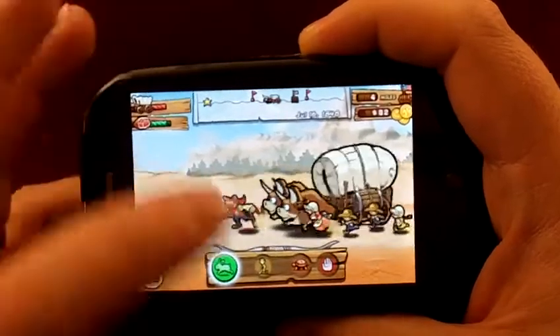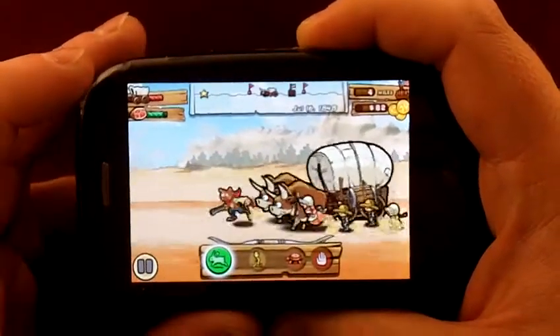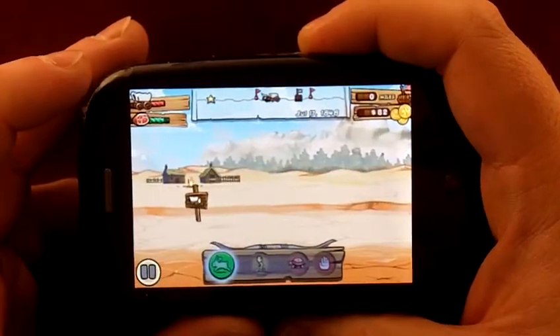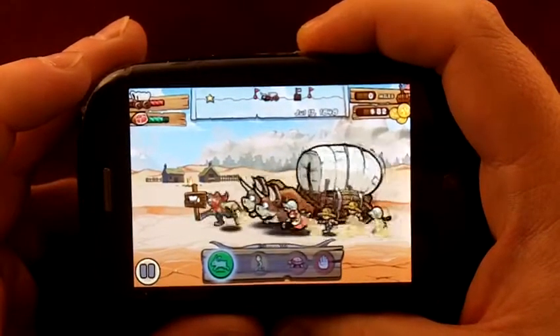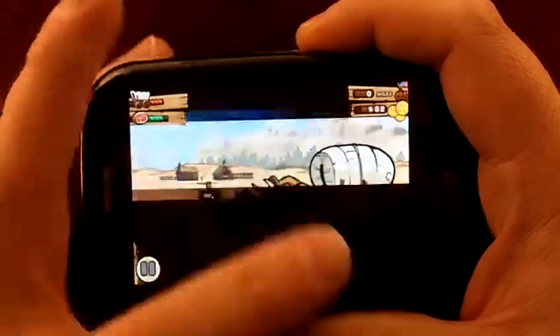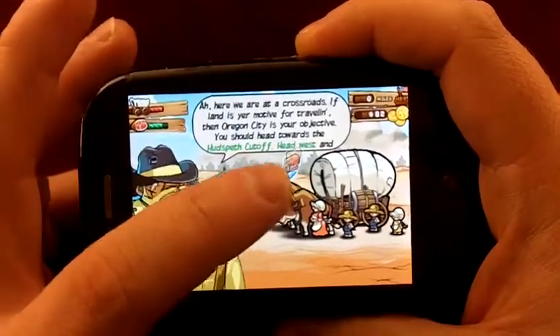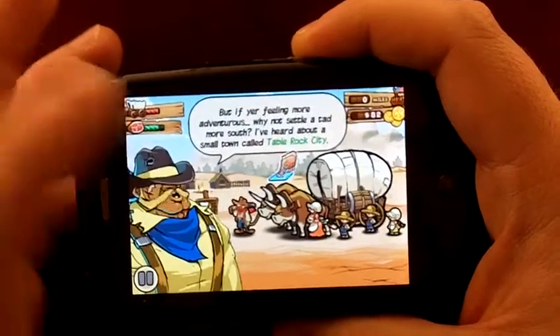And now we're moving again. You can change your speed. Sometimes you'll have to slow down because there's some sort of obstacle in the way. Here I am making it to a town. It's saved right there. And this guy's going to give you some advice — he's always with you, even though you never see him.